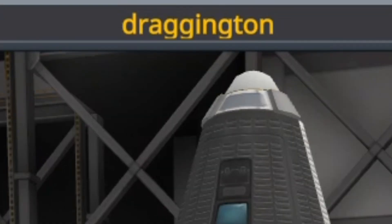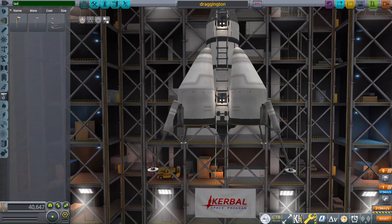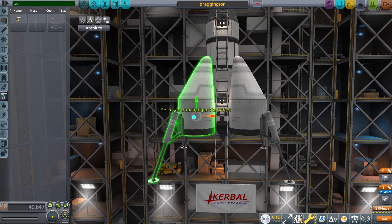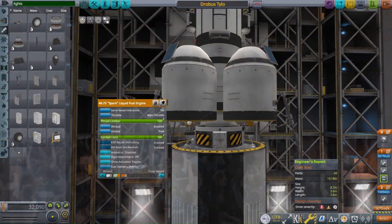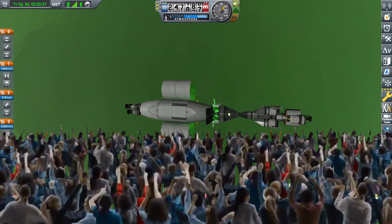Moving on, we have our lander, Draggy McDraggington. Called that because any Jool lander that isn't an SSTO pretty much always ends up producing way too much drag, even when you try to minimize it as best you can. In addition to the main lander, it's also got a lower stage to help it land on Tylo, which I believe actually makes this the first time I've ever done a Jool 5 with only one lander. How on earth have I never done that before? Anyways, let's launch already.